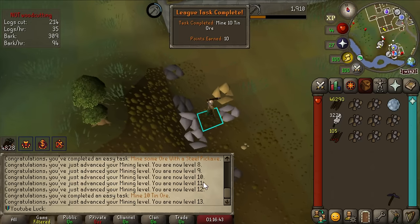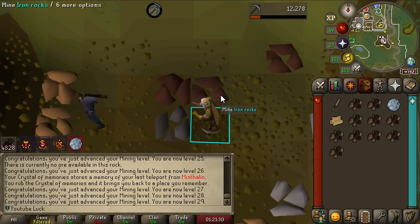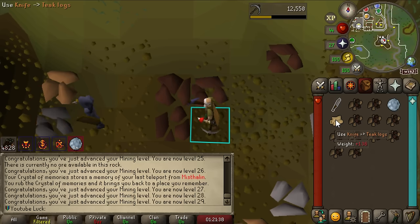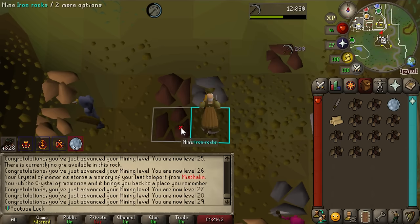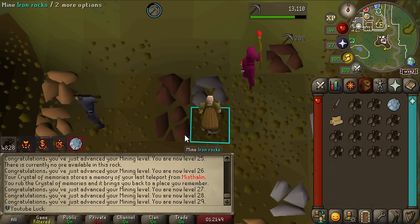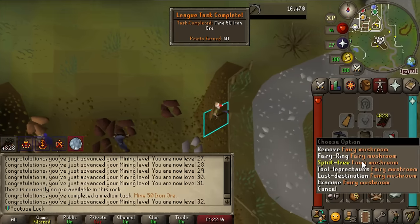Finally after like 10 hours of playing Leagues, I have mined 10 tin ore. Also got a task for mining with a steel pickaxe. Let me show you why it's worth it to use tick manipulation - there are several people on this world trying to mine this iron and I feel kind of like a jerk doing this, but when I tick manipulate I get the roll for iron faster than anyone else. I'm more likely to get it. Mine 50 iron ore done!